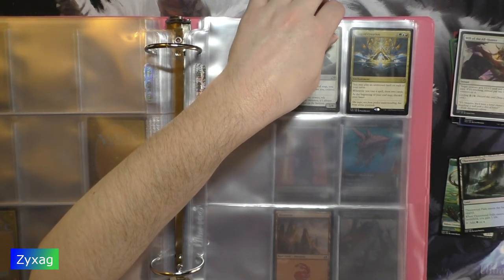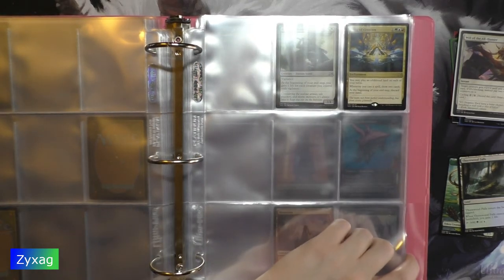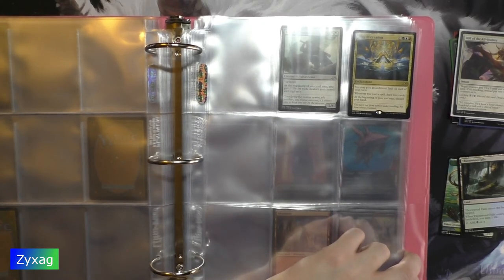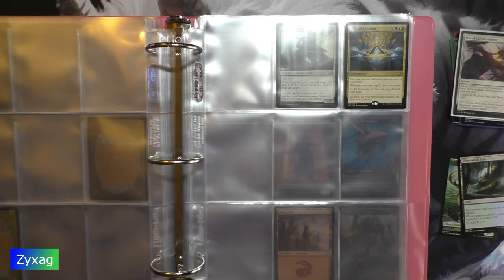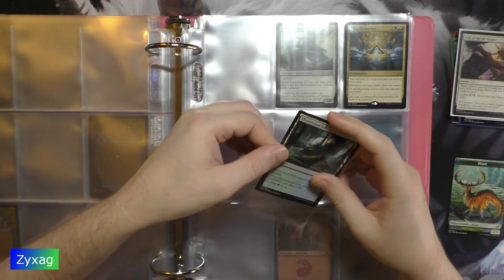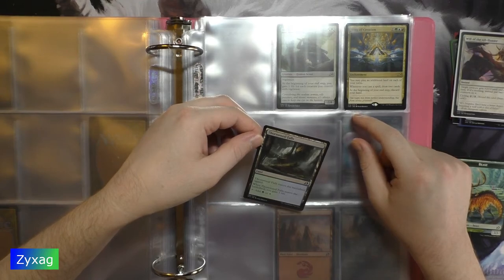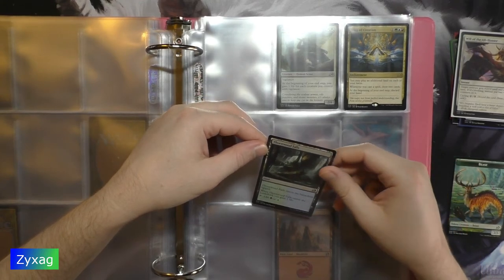For the land we have Thornwood Falls, number 256. Interestingly this is a non-basic land in the land slot — I think in all the other sets the non-basic lands occupied whatever their rarity slot was, so this is interesting. Thornwood Falls: land, enters the battlefield tapped. When Thornwood Falls enters the battlefield, you gain one life. Tap to add green or blue.